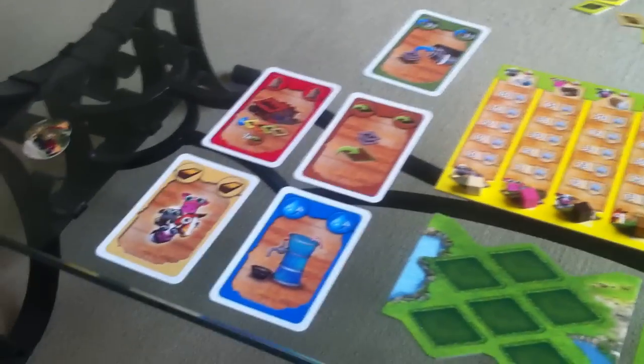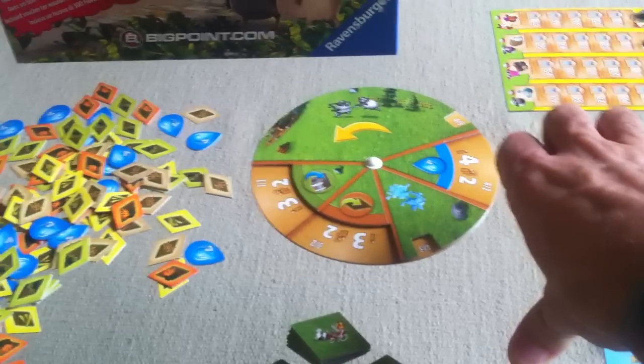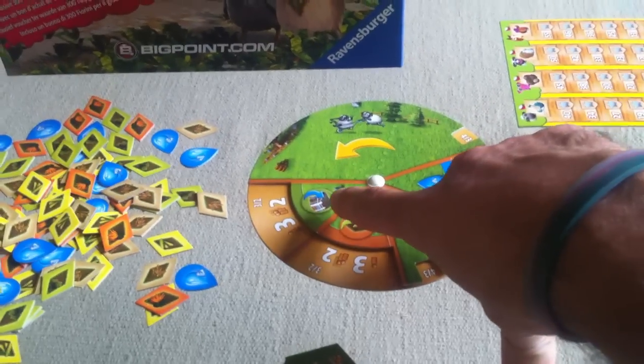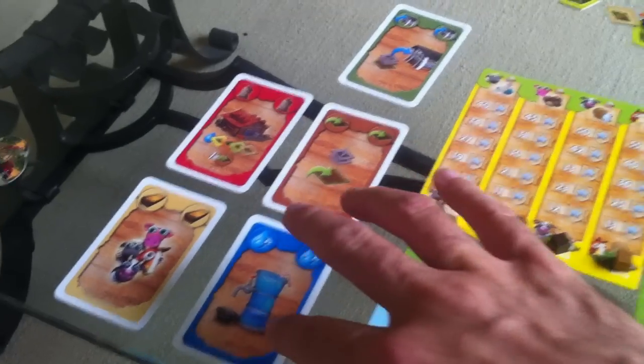Before I actually choose, there's one other thing I haven't mentioned. There is this — I guess you'd call it the seasonal wheel — that indicates how much this turn I can plant, how much I can harvest, and how much water I can collect, depending on if I want to do one of these three actions: plant, harvest, or collect water.